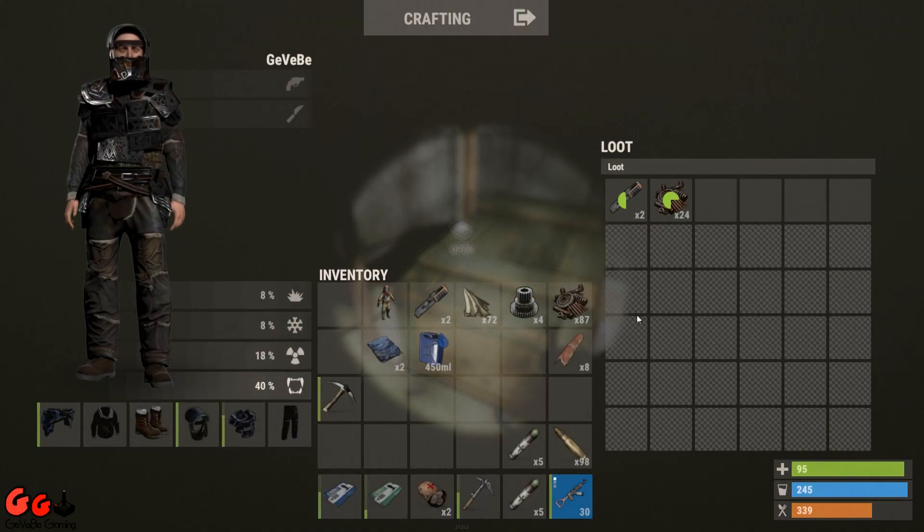So you've got a green box, one big box, another big box, another big box, and another green box. Let's see what loot we get — two rifle bodies, not bad.